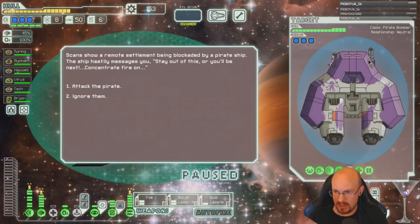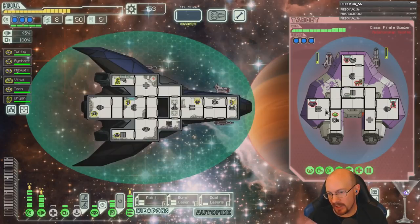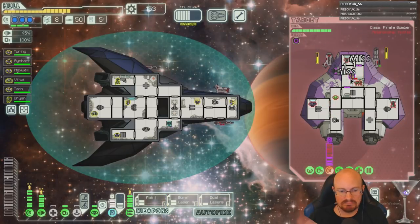Flak plus a Vulcan, huh? I keep hoping the enemy won't have very good crew so I can board and get a crew kill, but two Mantis and a rock is too strong. Too good a crew.